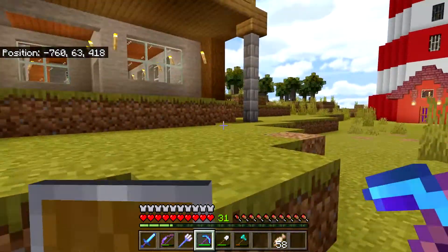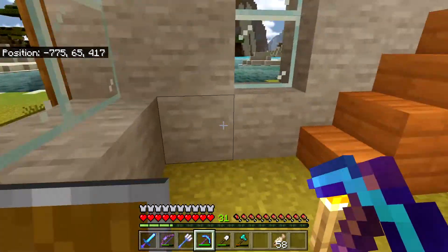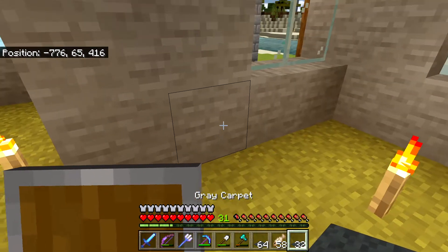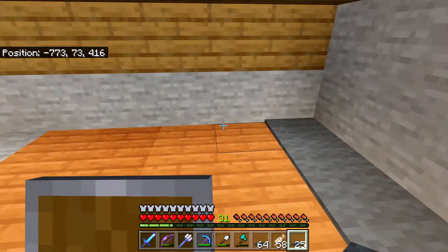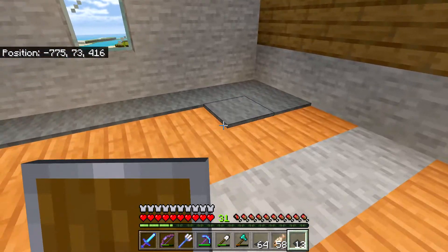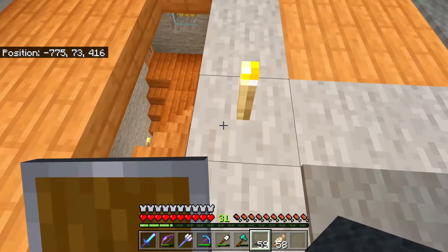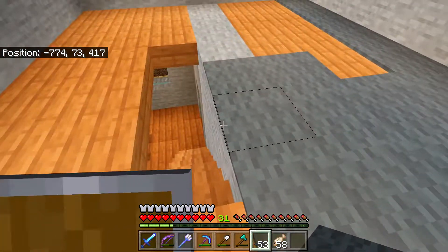We're back at our base. I thought we'd continue a little bit of work on the house — at least get the flooring in and fix up some of these floors. First thing I want to do is make some carpets. That is probably more carpet than I will ever use in a lifetime on this server. Let's come up here to this floor and go ahead and cover it with carpeting for the time being. I might turn this into an enchanting room or a brewing room, but we already have an enchanting room. Let's get this down — that'll cover up the stone.